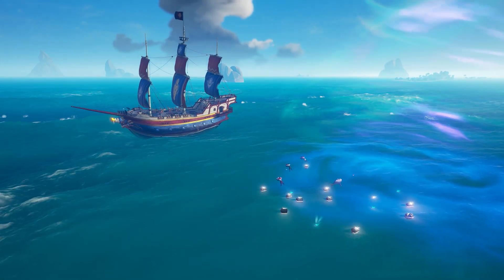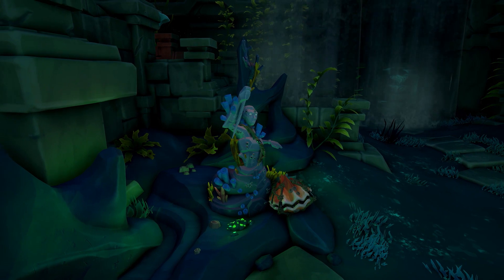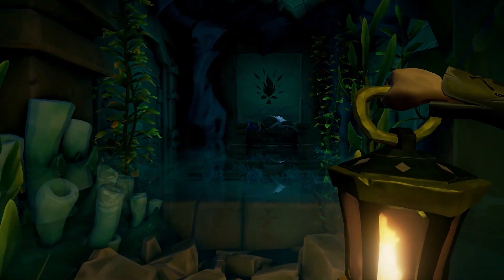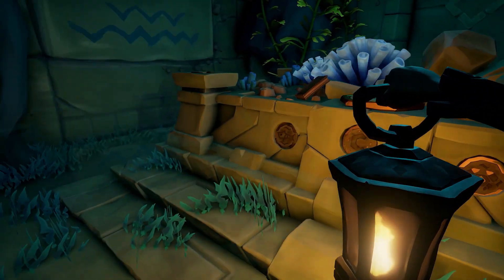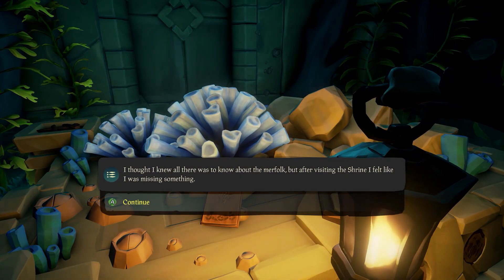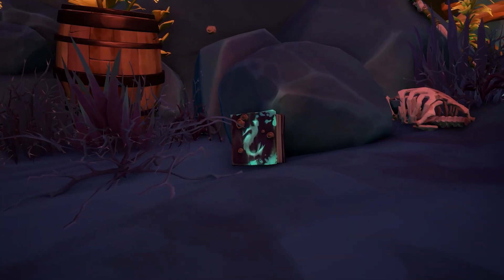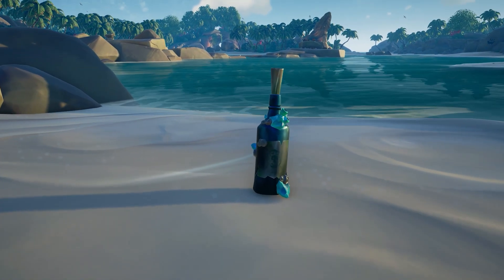The Siren Gems you can get are returnable to any trading post including Hunter's Call. The plus side is that even though all of this loot is very deep underwater, you can return it to a mermaid which will meet you on the surface and return your loot directly to the top of your boat. That means if someone is camping your ship it won't affect you at all, and you won't have to do the tedious swim to get all your loot back to the surface.